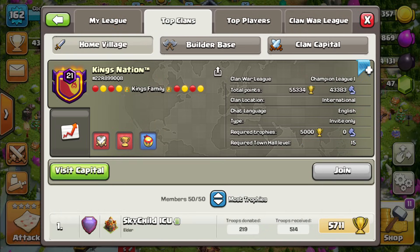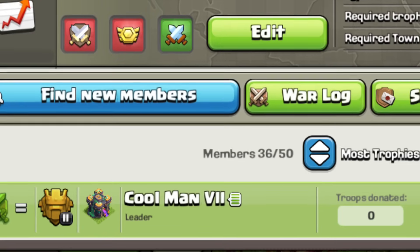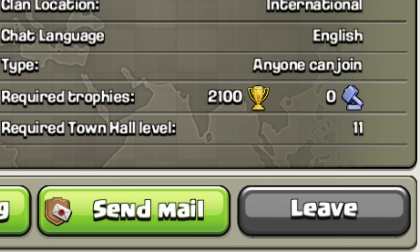If you're the leader of a big clan, that is a big flex. I am a leader of a level 12 clan, which is pretty big. The clan's kind of dead right now, so you should totally join — it's called Cheese Peeps. Please join, non-rush Town Hall 11s and up.